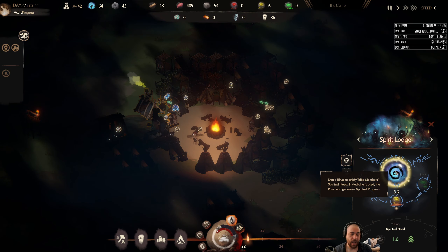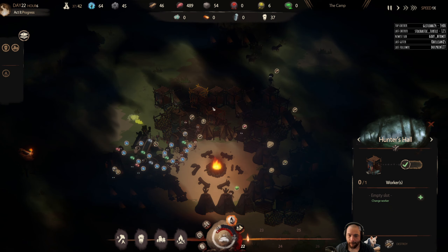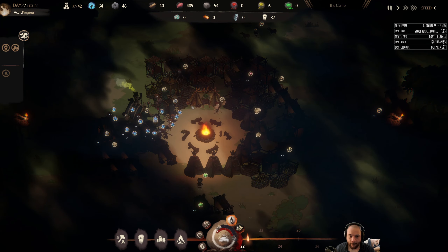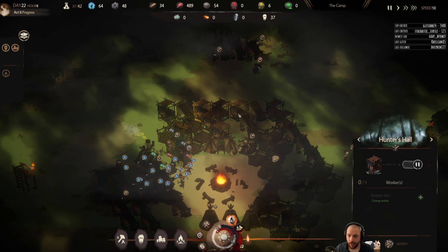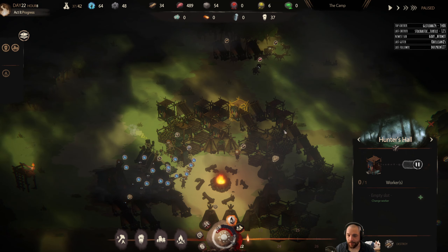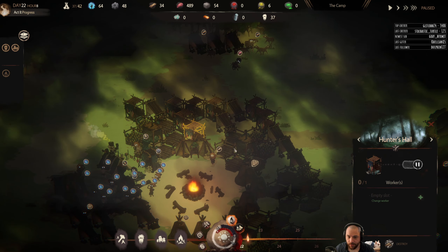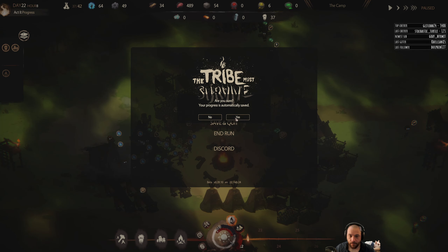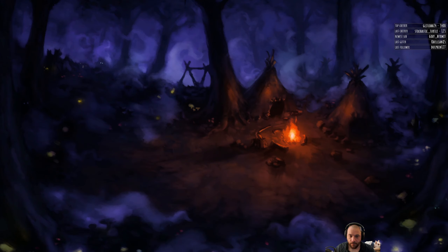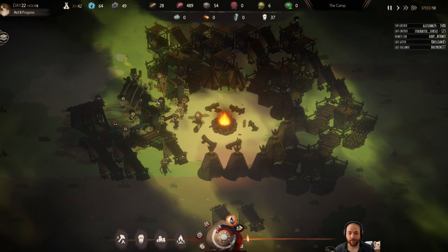The only risky thing about this right now is that some of my lumberjacks are going to be attending this ritual and not cutting down trees. But if I lose wood and the fire goes out during the day, it's far less impactful than if it goes out at night — at night it's very, very deadly. I'm actually going to shut down my hunter's halls to force people into non-hunter hall work. I might also do a save and reload because it looks like there's a weirdness with the tinkerer working in two places at once.